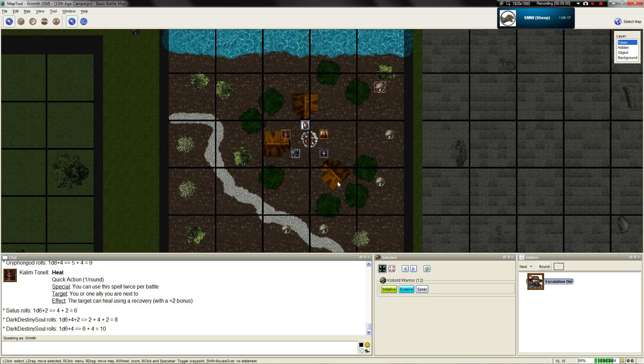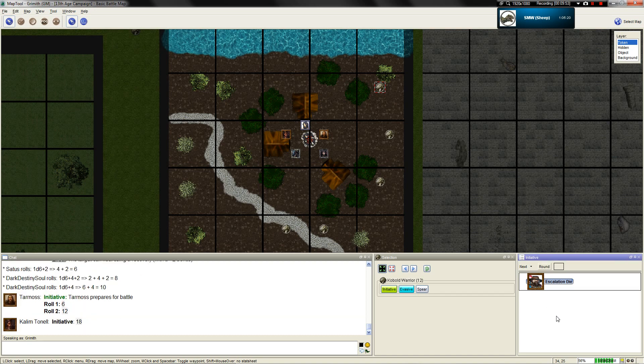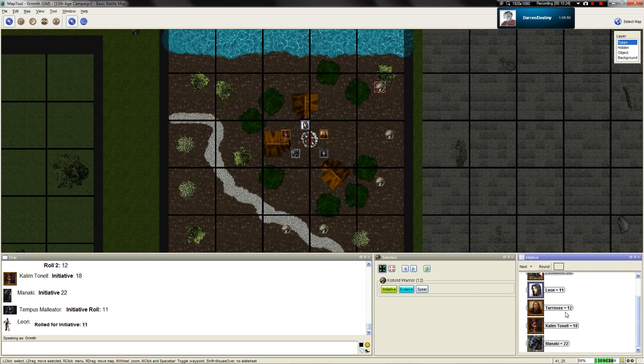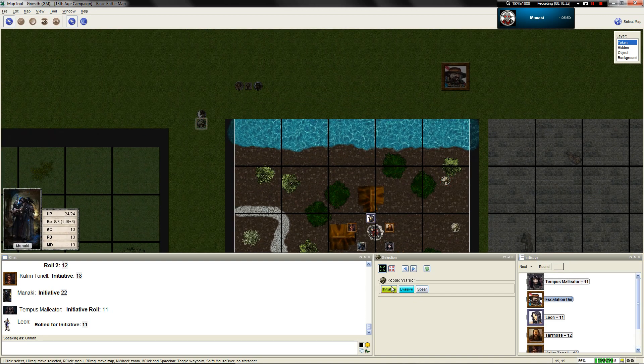All of you get to roll initiative again. That's a good initiative. You should be able to edit your initiative inputs for your tokens on the initiative window - double-click and set initiative, or right-click and choose set initiative. We have double Tempest and double Leon as well, because I added all PCs after you started rolling. Let's go ahead and push the button and sort.